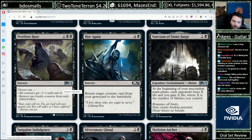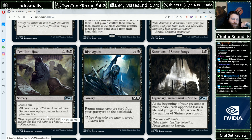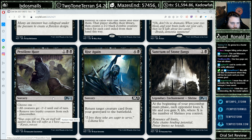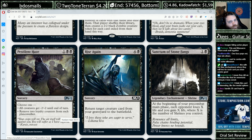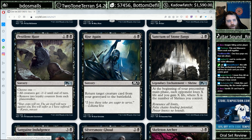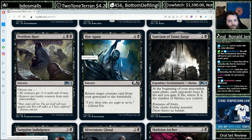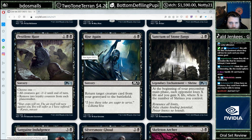Pestilent Haze, one Black Black. Choose one: all creatures get -2/-2 until end of turn, or remove two loyalty counters from each planeswalker. A versatile little sweeper — a little worse against Cat Combo than the average sweeper, but maybe Cat Combo would be more likely to play it. Certainly a fine limited card. Rise Again, five mana: return target creature card from your graveyard to the battlefield. Good old Zombify — totally fine.